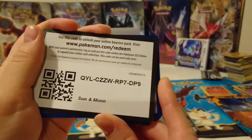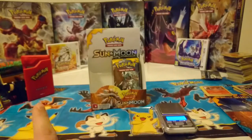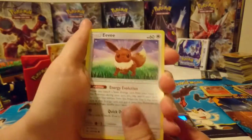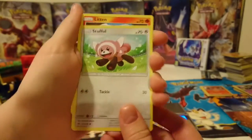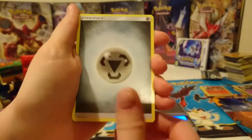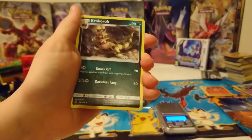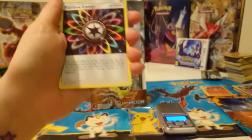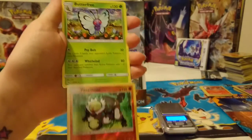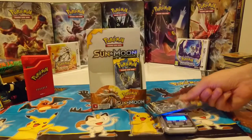Okay, what's the color? Eevee. Stufful, Litten, Torkoal, Steel Energy, Pyukumuku. Rock, rock — Rainbow Energy, very nice. Primisian reverse holo, and the rare is Butterfree — that's 22 for that one.